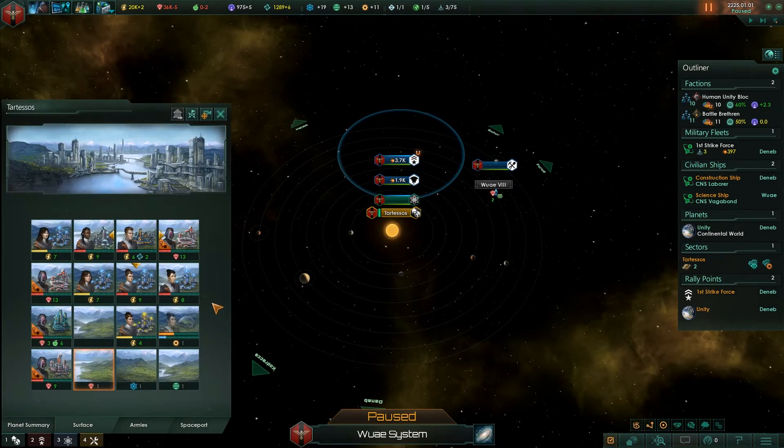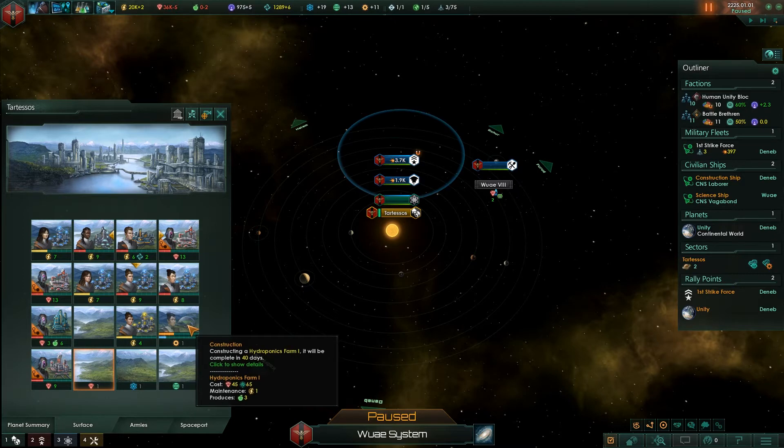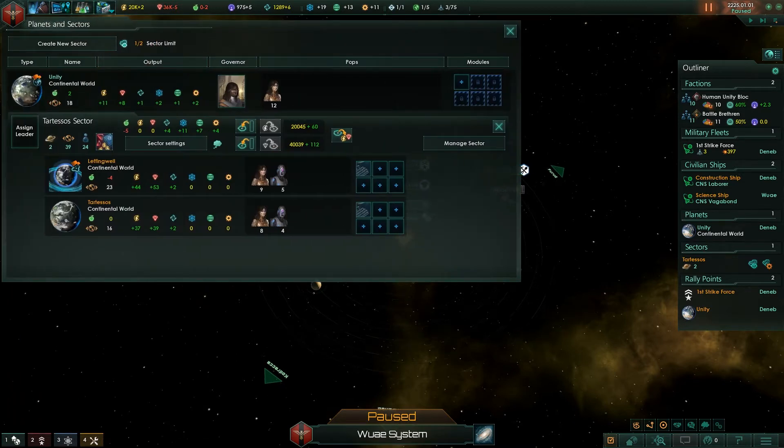I think that part of the sector AI is working well. On planets, it hasn't developed everything, and there's a reason for that. Planetary constructions take quite a bit longer, and the sector AI decides what it wants to develop once it's finished its previous building. Once it builds this farm, it's going to calculate again — what's the most important resource that it can get? — and then decide which one is most helpful to its situation.